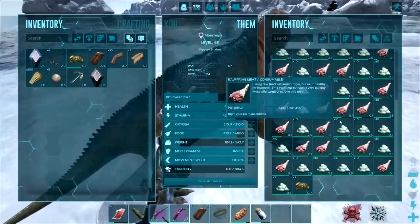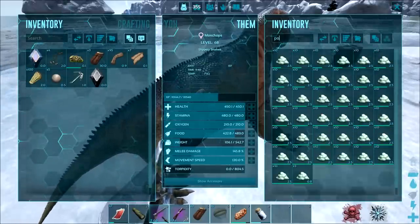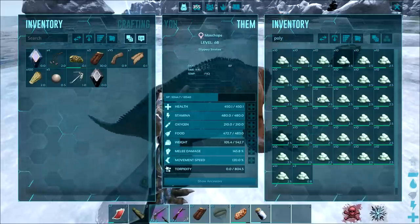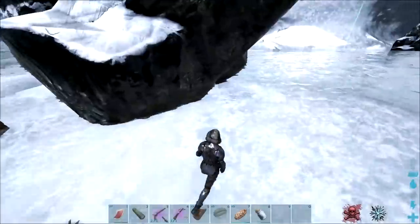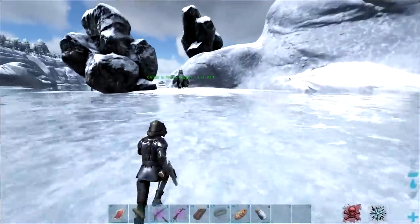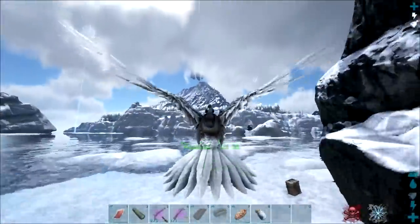We cleared all the icebergs with the penguins on them. How much poly did we end up with? One, two, three, four, five, six — 320 poly around there. We're gonna fly back. How many vaults can we make with that? I'm not even sure but I think we're aiming for like four.